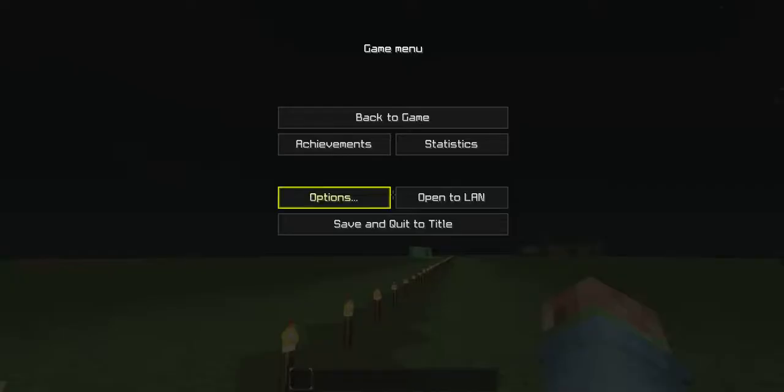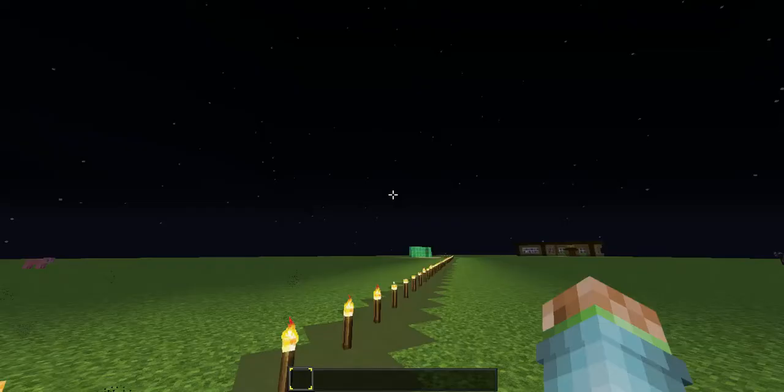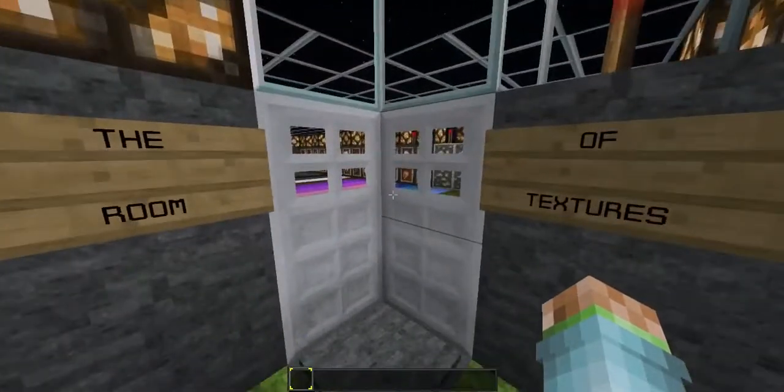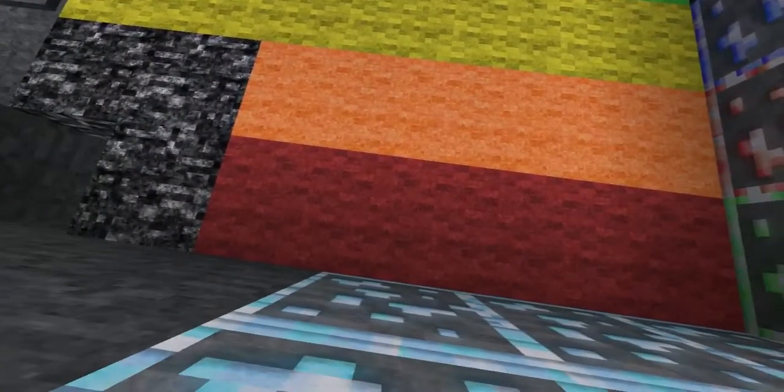So, in this episode, I'm reviewing UHC P4's... I don't know what it is. It's a UHC pack, and yeah, we're going in. And the song is The Awakening by Main Reactor's Awakening.